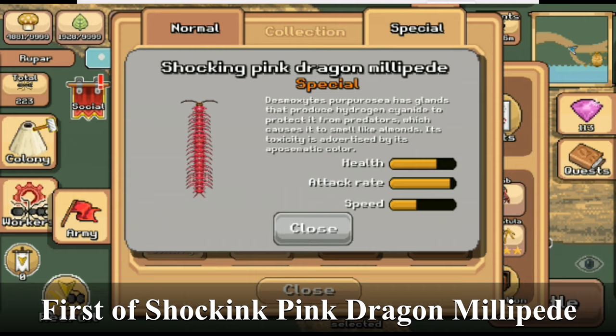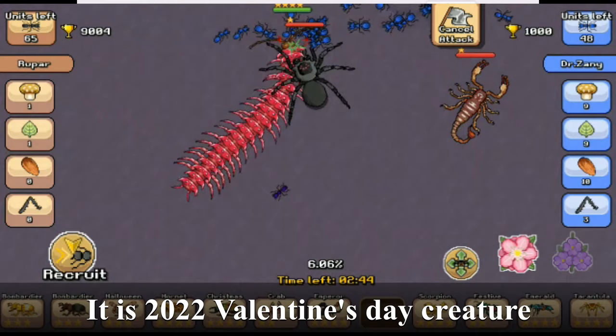First of the next two creatures is the shocking pink dragon millipede. It is the 2022 Valentine's Day creature and it's really solid in all categories.